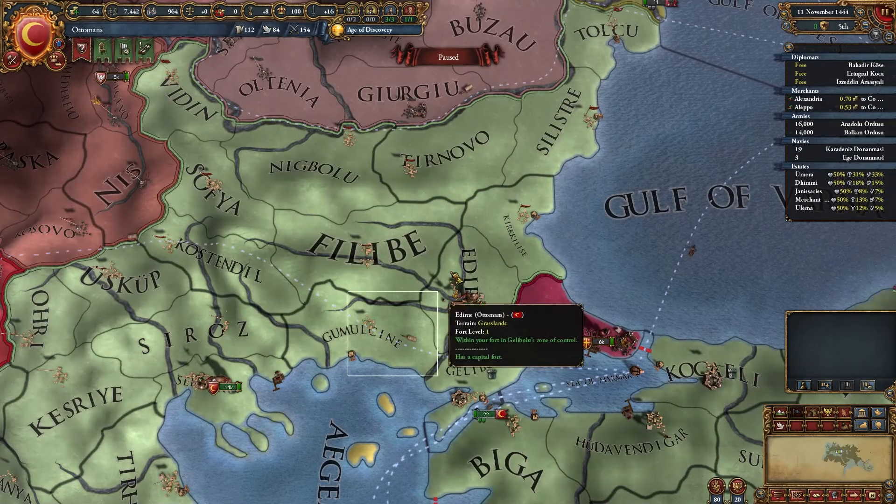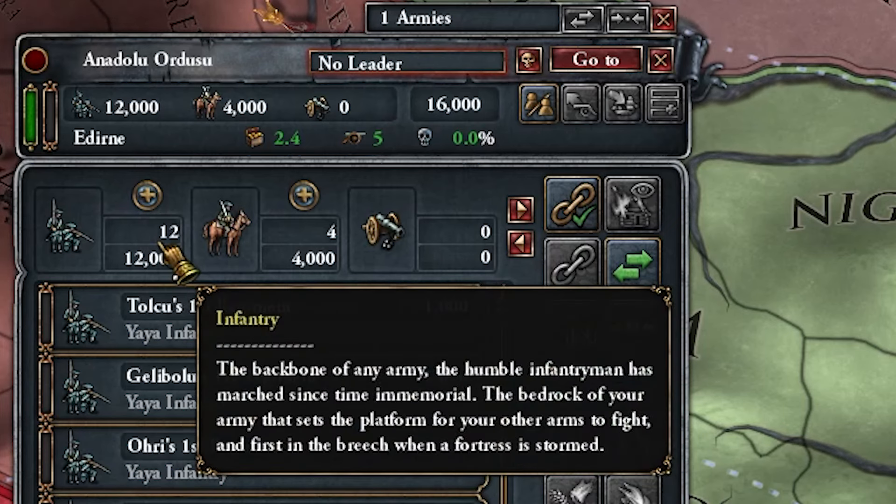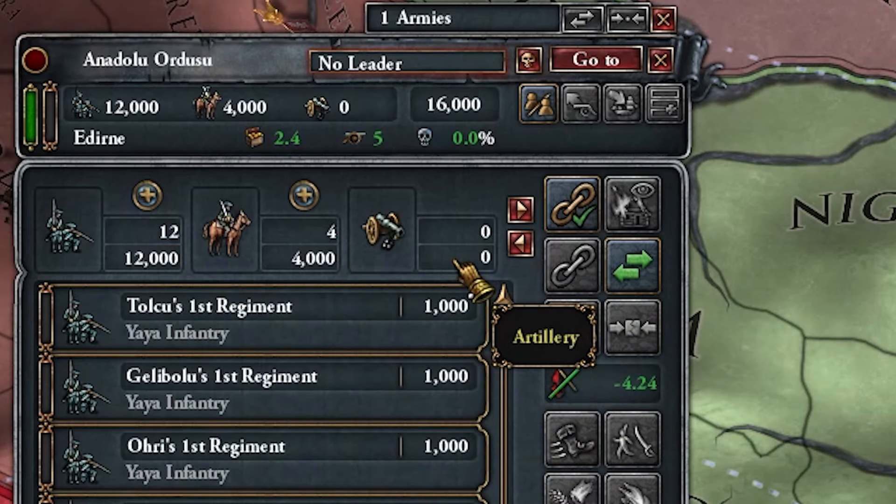I would like to start with basics. An army consists of 3 types of regiments: infantry, cavalry, and artillery.